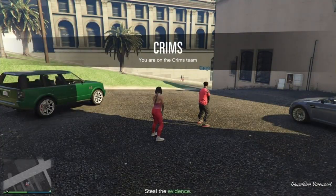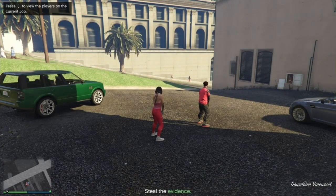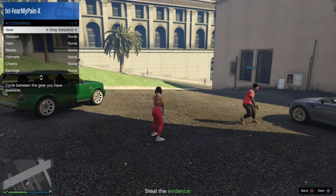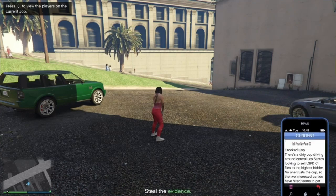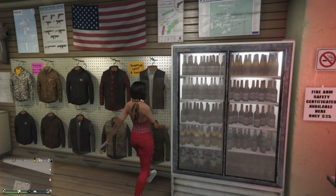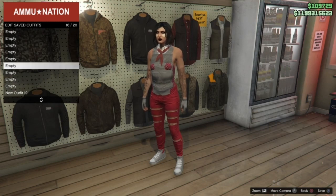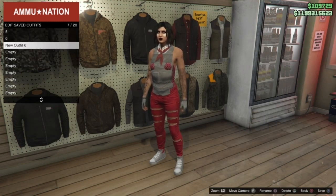It's very important at this stage to go to your interaction menu, then style, then accessories, and put on either an earpiece or a rebreather. Then quit the job through your phone. Do not put on any other item, because it will remove the bow tie. Then go ahead and save this outfit slot back over your new outfit six.